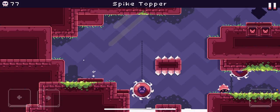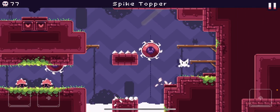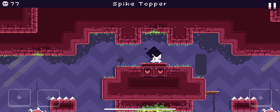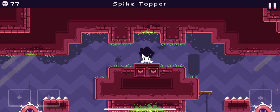Spike Topper — just try to copy what I do. There's no real way to actually describe this, other than Catbird's ears and wings don't have hurt boxes, and the teeth of the saw blades can't hurt you.